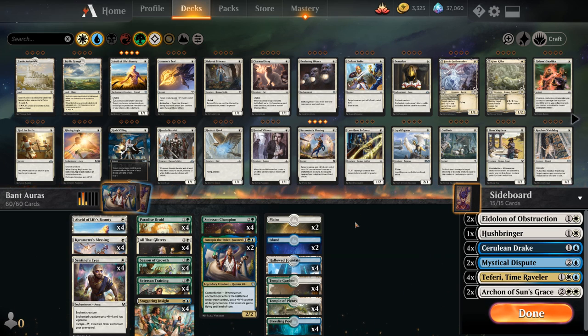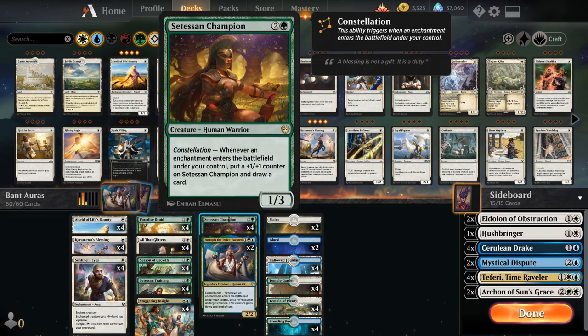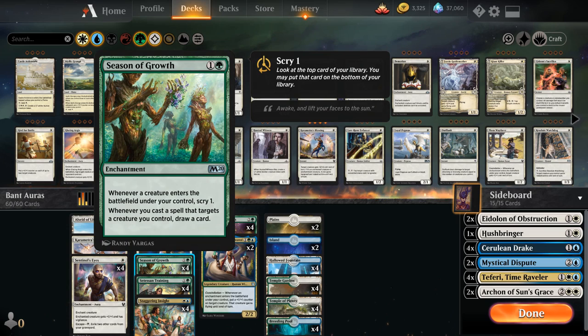So at the core of the deck we're a Satessen Champion and Season of Growth deck — these are the draw engines we have available. Satessen Champion draws a card whenever an enchantment enters the battlefield under our control and gets a +1/+1 counter, and Season of Growth draws a card whenever we cast a spell that targets one of our creatures.